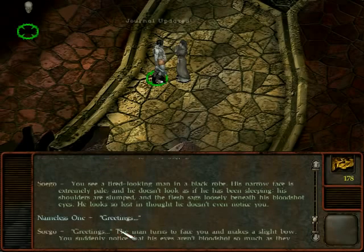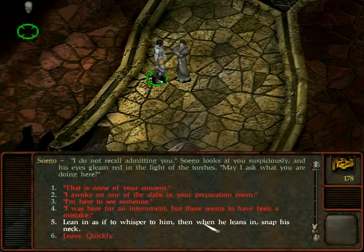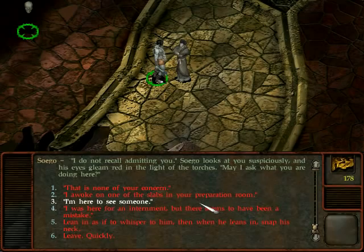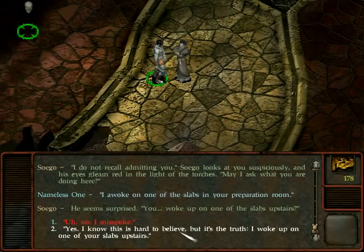Greetings. The man turns to face you and makes a slight bow. You suddenly notice his eyes have a red tinge to them. He says he's Zoego. He notices your scars and the corner of his mouth twitches. He asks if you're lost. I say no, I'm not lost — I had some questions. He says he does not recall admitting you and asks what you are doing here. I say: I woke up on one of the slabs in your preparation room. He seems surprised: you woke up on one of the slabs upstairs? Yes, it's hard to believe, but it is the truth.